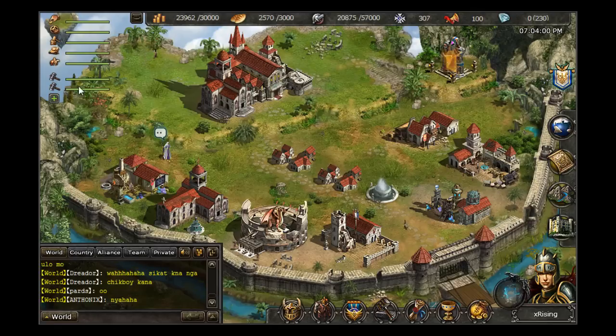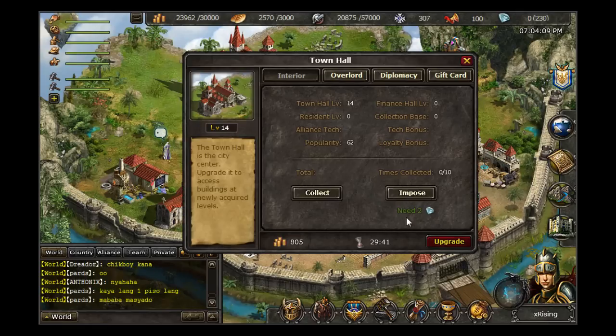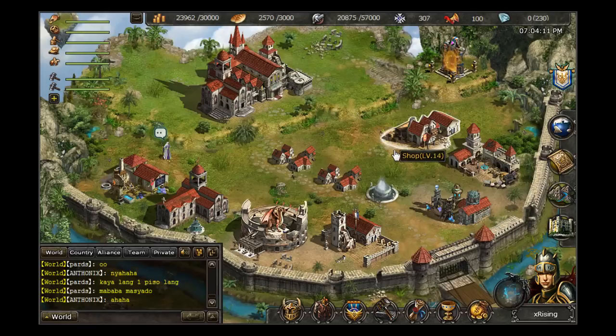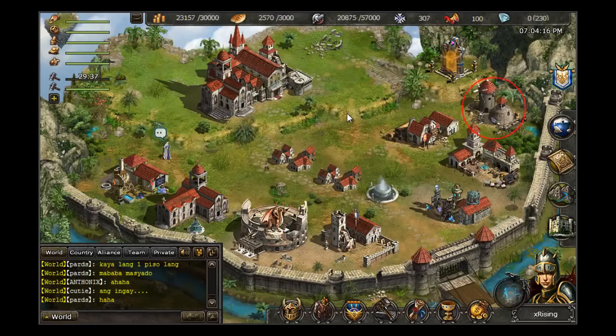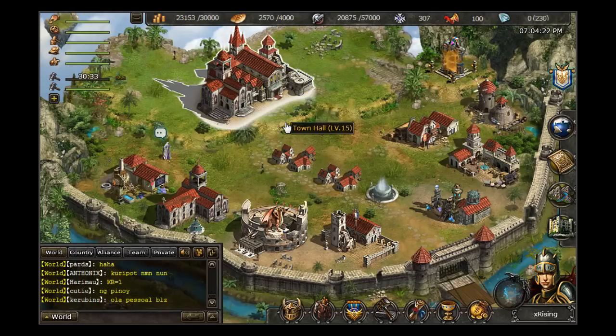Next we will be looking at the cooldown bars. Shadowland Online employs an accumulated cooldown system in which performing certain functions will set a timer into effect — for example, upgrading the town hall. I will upgrade a granary to level 15, but I will also have a cooldown at the very left, which will be increased with the upgrade of my newly acquired granary as well.